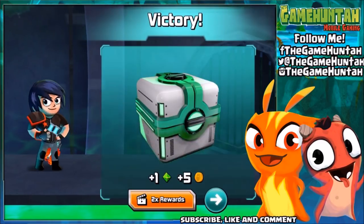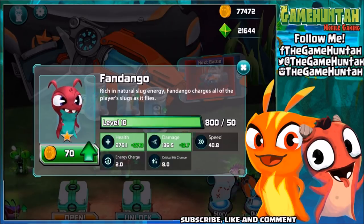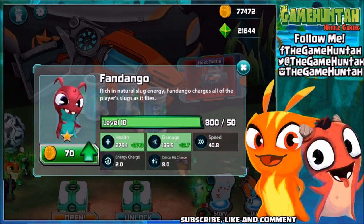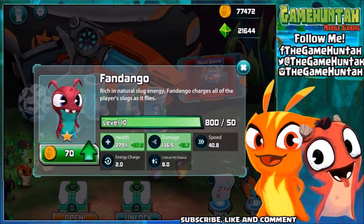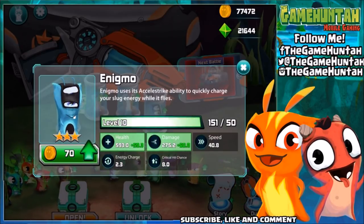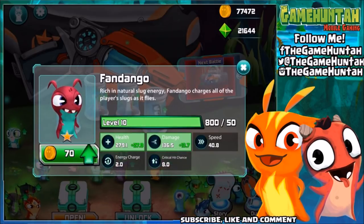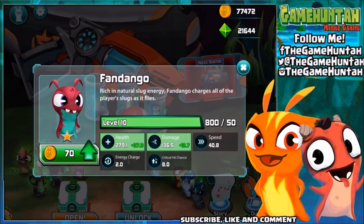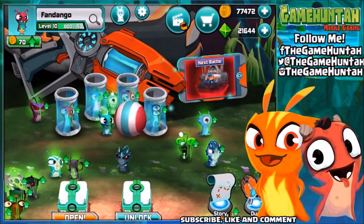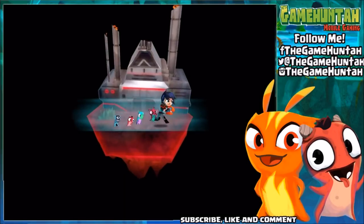Let's pay attention to what's happening between Enigma and Fandango. Let's review the stats at level 10. Enigma has health of 279.1, damage 136.5, and critical hit chance of 8. Fandango has 275.2 damage and critical chance of 8. So there is a differential in damage, and Enigma is much better — probably because it's a three-star slug against a one-star Fandango.